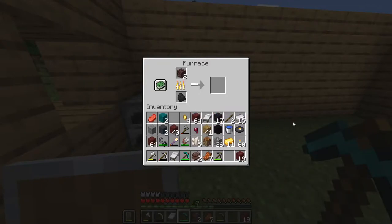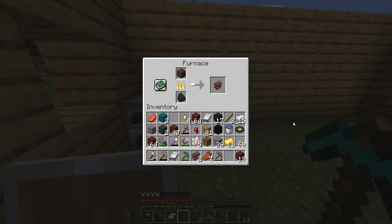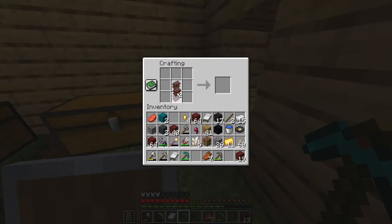Now that you're somewhere safe, smelt the ancient debris in your furnace with some coal. Smelting it creates an item called netherite scrap. You need four netherite scraps, and then in a crafting table combine four netherite scraps with four gold ingots in any formation to create one netherite ingot.